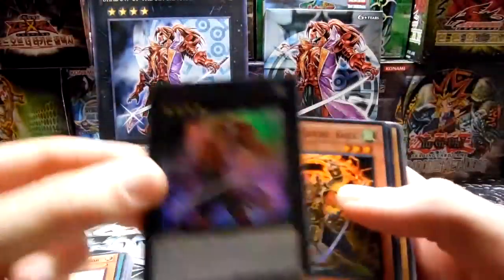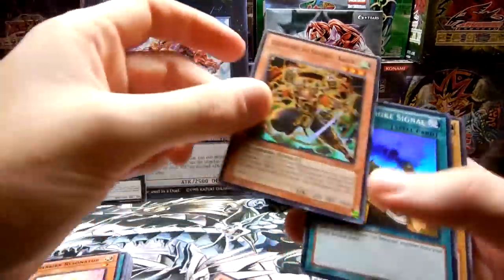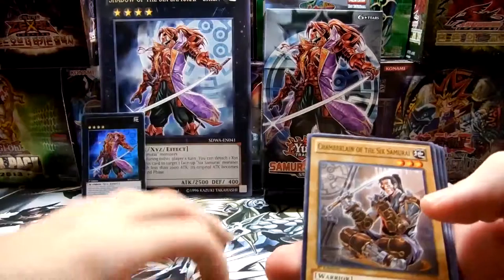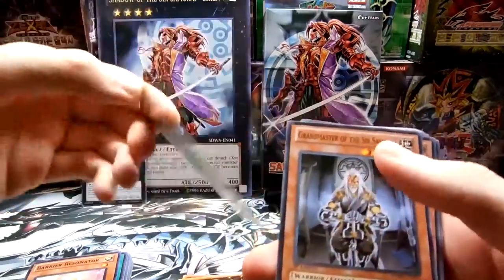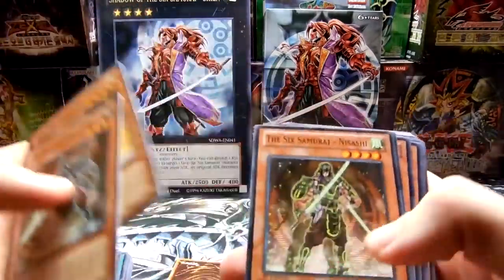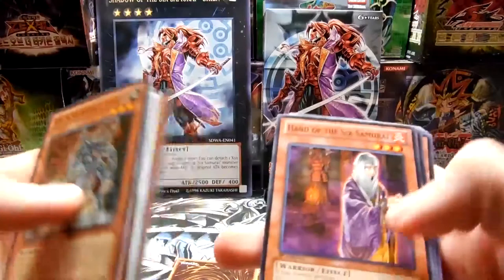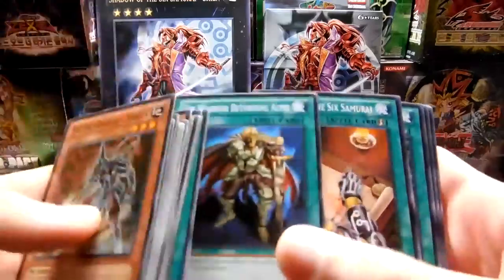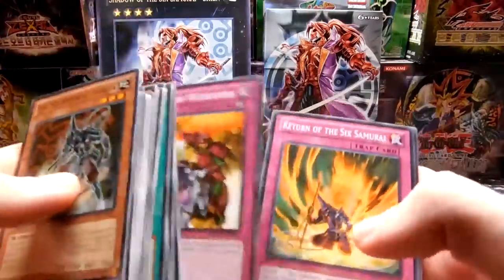And then the deck itself. We have Shadow of the Six Samurai Shian — there's a giant version — Legendary Six Samurai Kageki, I think is best pronounced. Shien Smoke Signal, Chamberlain of the Six Samurai Grandmaster. It's sort of an all-same deck, I'll just go through sort of fast. Six Samurai cards obviously — it's a decent deck, I've used it a little bit to play with my friends. Dark Hole, Reinforcement Army, lots of Warrior Support cards, lots of Six Samurai support cards, chain support cards.